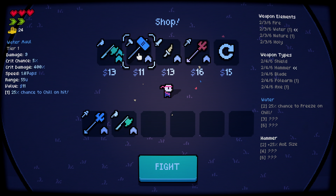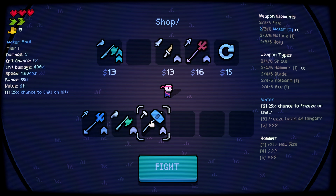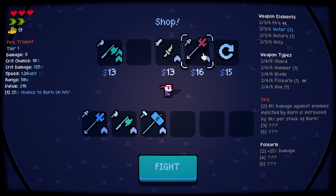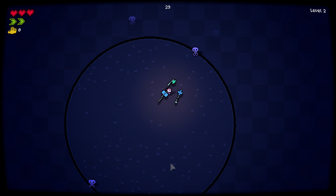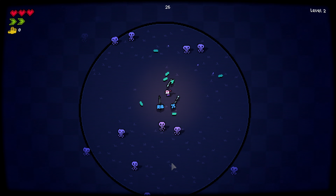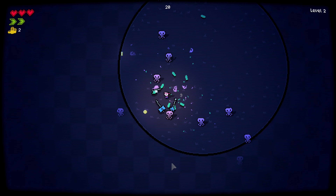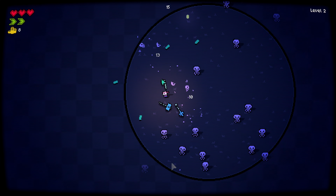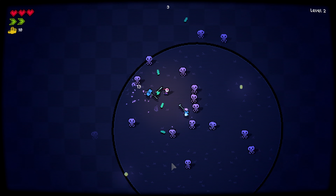Let's go weapon speed and damage. The hammer will give me AOE, the axe will give me move speed, the trident will give me more damage. I'm gonna buy the axe — oh, that's an upgraded axe. So there are synergies — there's a synergy for the elemental type and a synergy for the weapon types.